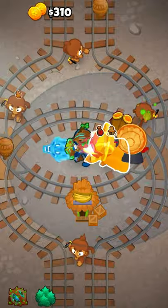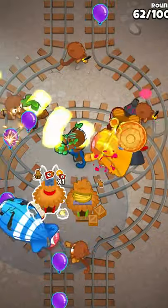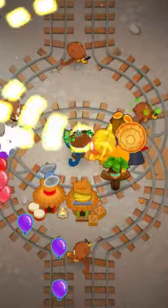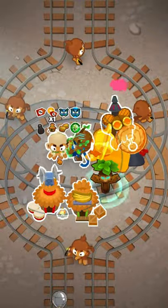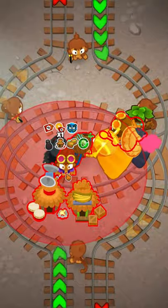Then just start upgrading that super monkey to a sun avatar with ultra vision. You'll afford this around the late 50s and get it by round 63. After that, get a camo village with jungle drums in range of both the super monkey and the druid you're about to put down. Put a druid down by Obyn and in range of that new village, then get an alchemist to buff that druid.